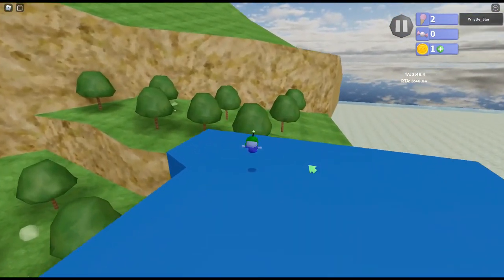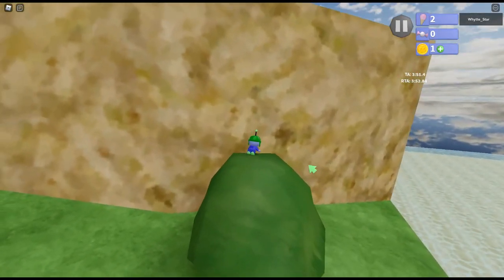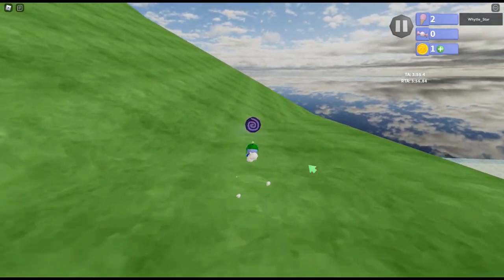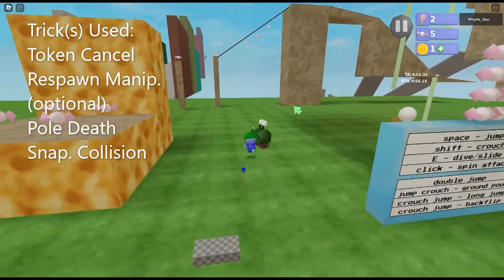We're going to get now the one underneath the hub. Just need to get to... so backflip, dive, spin, and jump off, spin back on — pretty simple. Token cancel, respawn manip (optional), pole death, and snapshot collision. So right now we're going to take three batteries of damage on this manwag because we need to set up a checkpoint here, and we need to die.